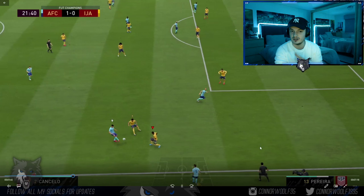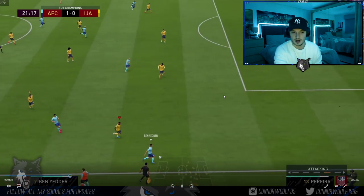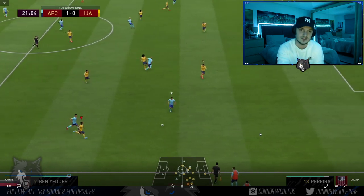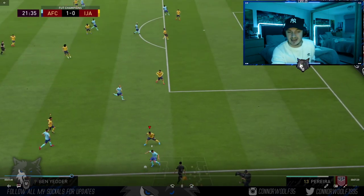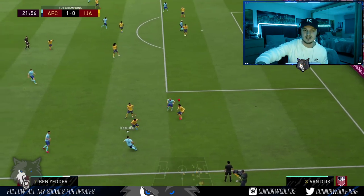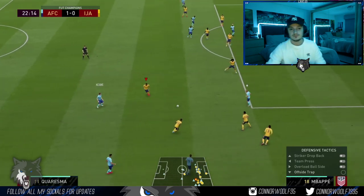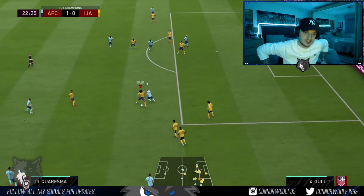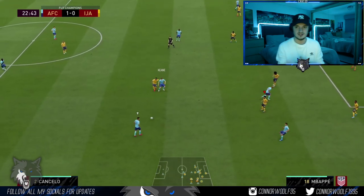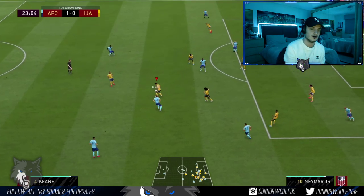This is like real life football. When he's running down the line with Ben Yedder, you see how I'm manually covering and marking the goal-line threat. He can run down the line all he wants because nothing's going on from there — he's not going to get anywhere running down the line. So I manually track it, you see how aggressive I am with my CDMs, and then you want to quick-flick your right analogue stick towards Virgil Van Dyke — or towards your centre back — instead of using LB. Right analogue stick switching is a lot more effective than LB switching.